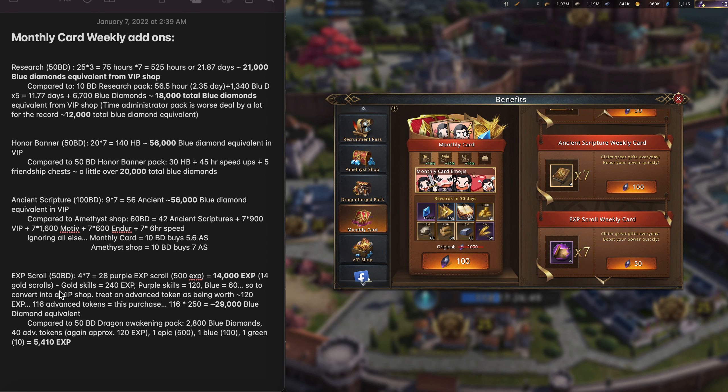I've also listed a few conversion values that might be helpful. Gold skills themselves, if you're trading them in, are worth 240 EXP; purple is worth 120; and blue is worth 60. In terms of converting this into a blue diamond equivalent, I decided to treat the advanced token as being worth about 120, since on the whole you're probably going to be getting about a third gold skills, a third purple, a third blue — and because I think you get a little bit less gold skills than the others, I simplified it to 120 per advanced token. So to get 14,000 EXP that way, you would need roughly 116 advanced tokens.